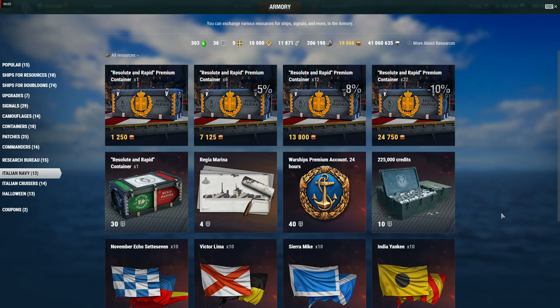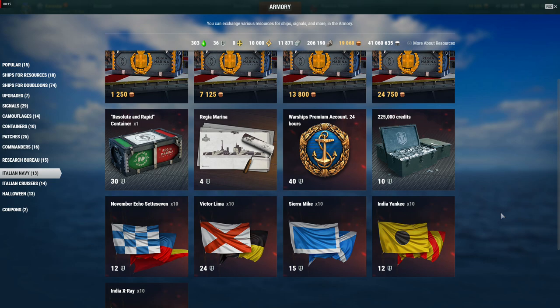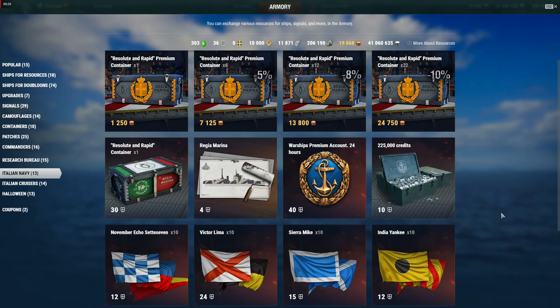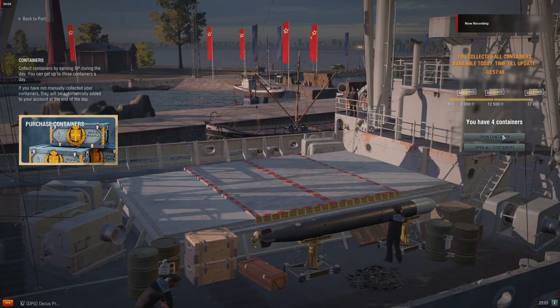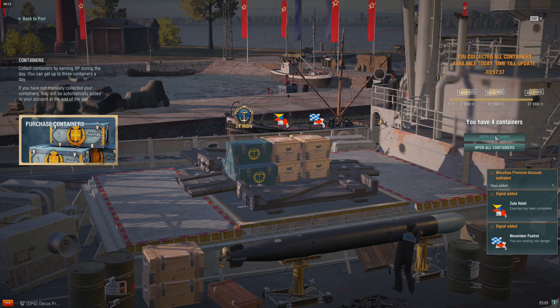And you ask: what can I do with all these tokens, Karandar? Well, you go to the Armory and then the new Italian Navy section, where you can buy expendable camo, credits, premium time, signal flags, and Resolute and Rapid containers. These cost 30 tokens each. So if you manage to collect every possible token, you'd be able to buy up to 29 more containers, adding them to your potential of up to 11 previously earned containers, making a total maximum possible of 40 containers in this update without buying any premium containers.